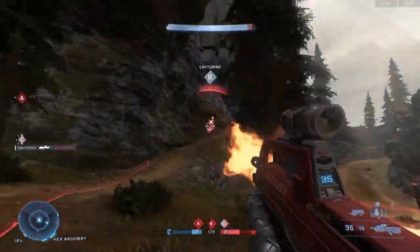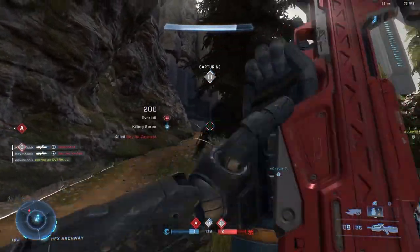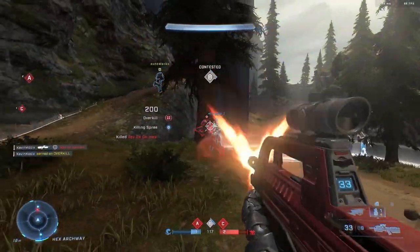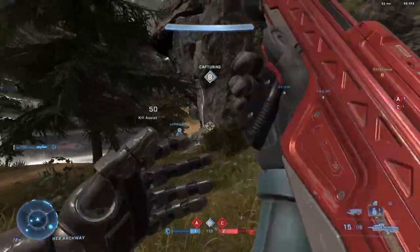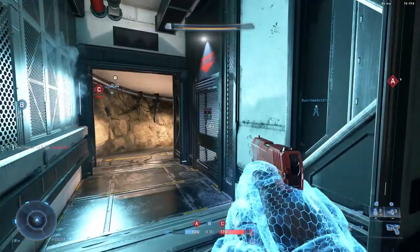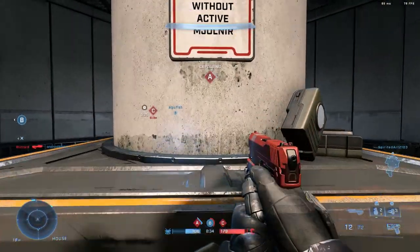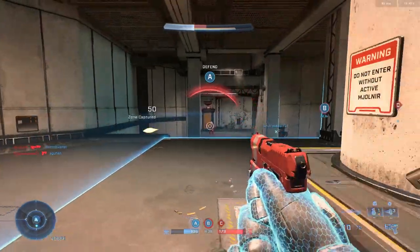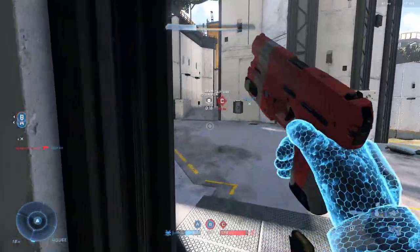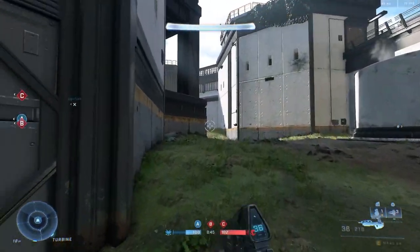The needler is amazing — probably the best needler we've ever had. Not that it's overpowered, because previously we've had very underpowered needlers, but the tracking fits well and the damage is very good, keeping up with something like a battle rifle. The plasma pistol I didn't really play around with a whole lot, mainly because it didn't feel that great. Maybe increase the homing on the charged shot — I didn't really see it in gameplay a lot and I think it might need a slight buff.